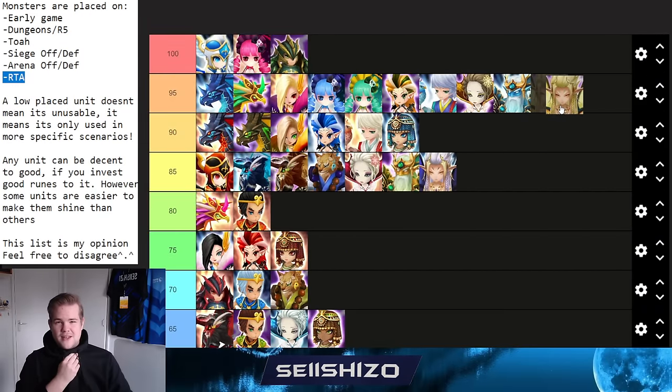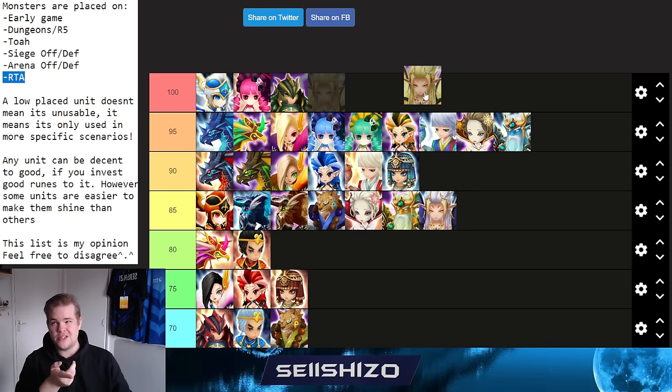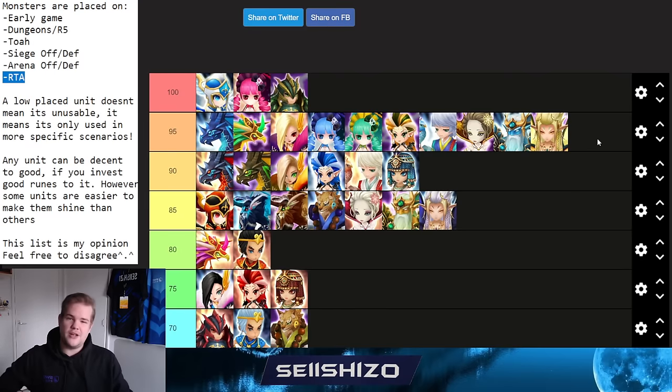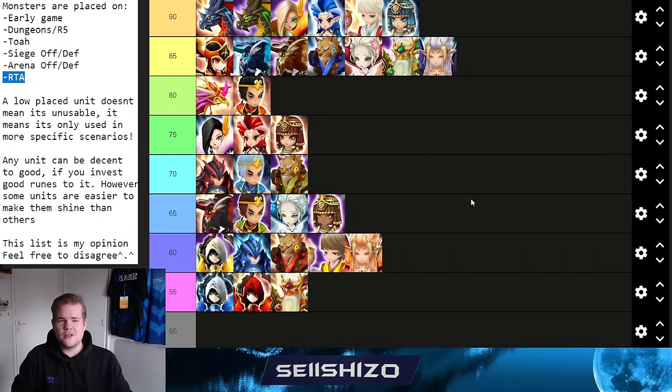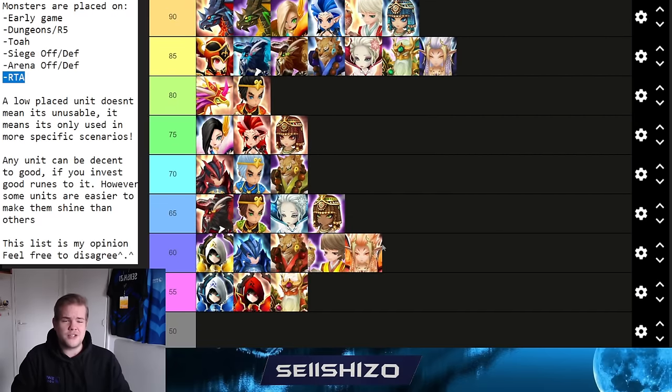Ganymede gets a 95. He's very good for TOA, siege offense, and arena offense, but not useful for defense or dungeons. His unique kit makes him very valuable for PVP offense. Build on Violent with high accuracy, tuned to the right speed order so he moves just before or after a specific unit. For Deafness, build pure damage with max accuracy and max crit rate.